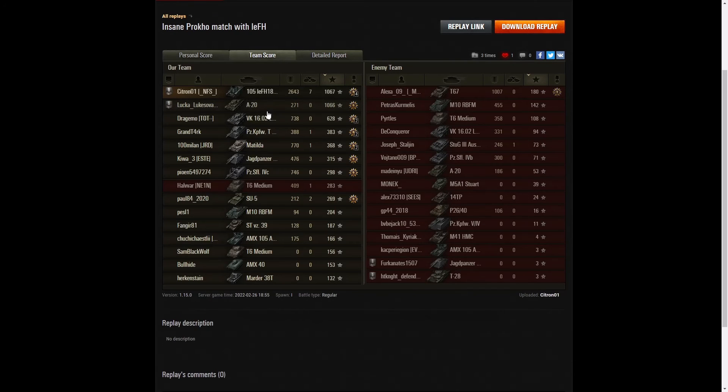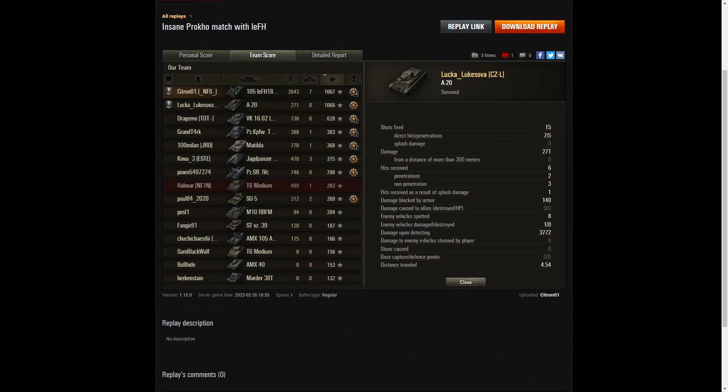I didn't cover Lukasova in the game — let's put his details up. You can see he did 3,772 hit points of spotting assist in that game, as well as getting 271 damage. He was buzzing around at high speed trying to spot the enemy for his teammate, getting shot at and distracting them — a huge amount of spotting assist, considering this was a tier five game with tier four tanks in it.